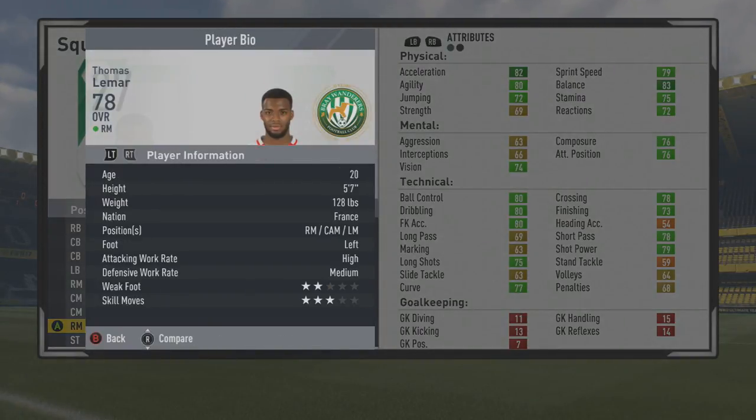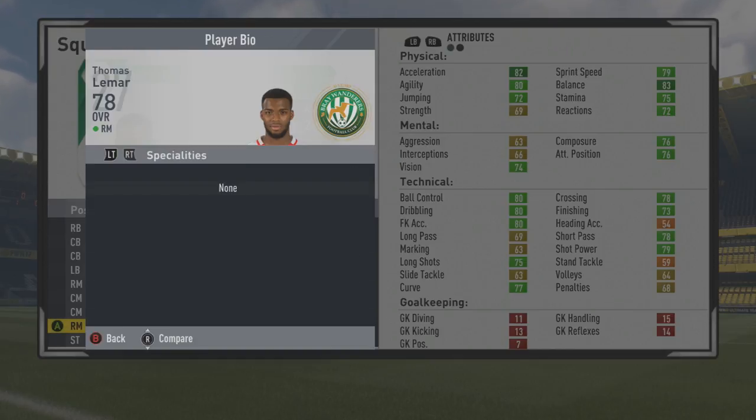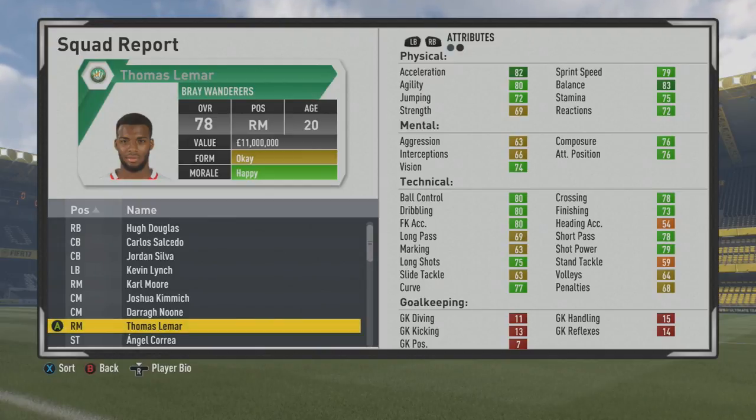We'll take a look at his play information first. He is 5'7", can also play CAM and left mid, he's left foot with high/medium work rates, 2-star weak foot, and 3-star skill moves. It's a bit disappointing that he only has a 2-star weak foot, but wonderful stats from the start either way: ball control 80, dribbling 80, 78 short passing, 78 crossing, 73 finishing.